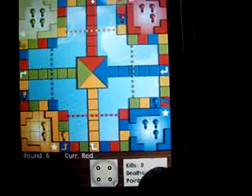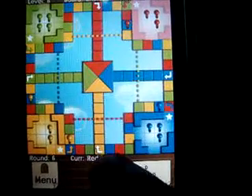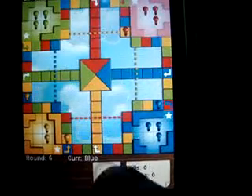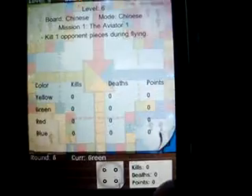This is showing your kills, your deaths, and your coins. Every time you kill, a coin comes up and you get a plus one over here. These are all the stats.